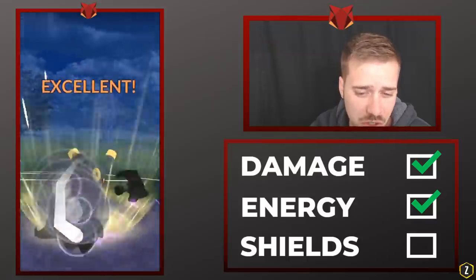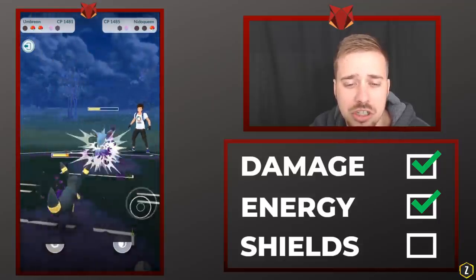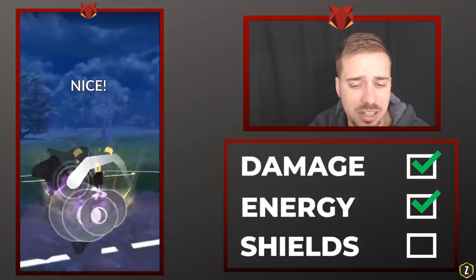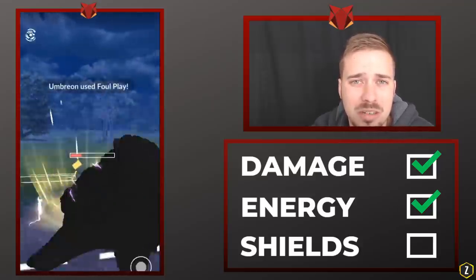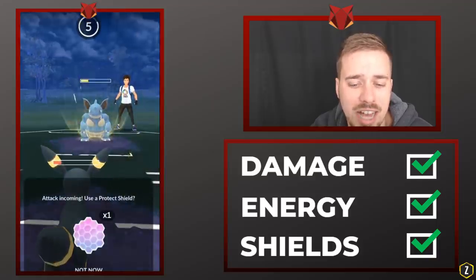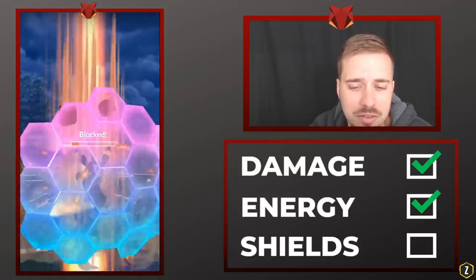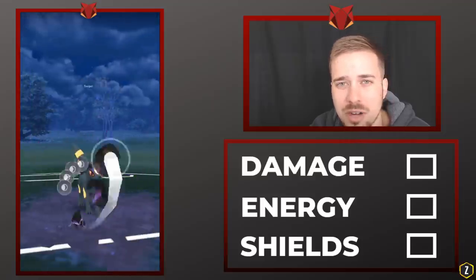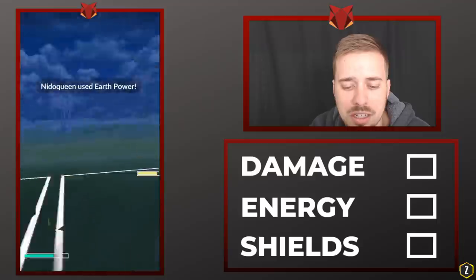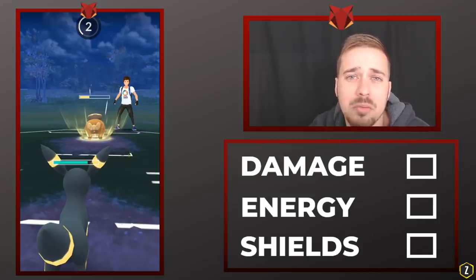Nidoqueen's only damage comes from charge moves, but it has to shield to get those off. We go for a Foul Play — we're ahead on energy, and Nidoqueen has to build up something beefy to finish us off. When the charge move comes in, we use our last saved shield to block the Earth Power, then easily get to a Foul Play to finish off the round. It's just recognizing situations — we don't need to win on damage here or keep Umbreon's health up, we just need to win by holding our shield and making him use his energy.